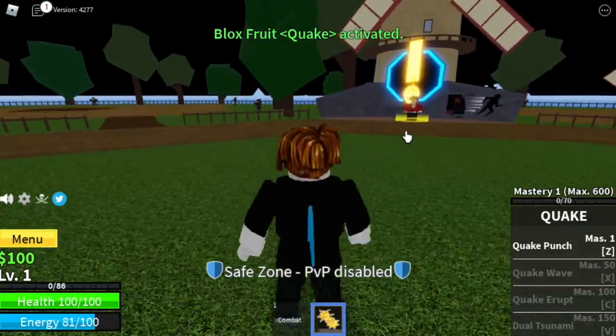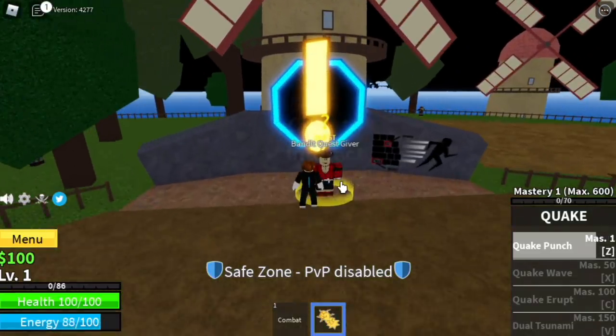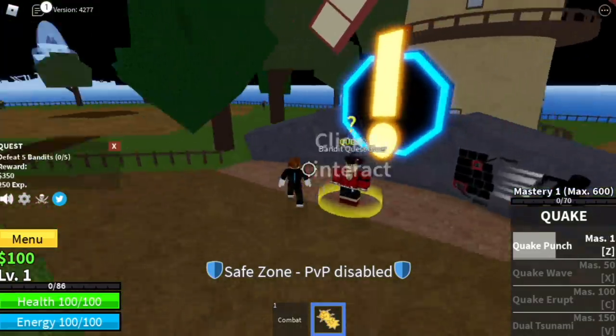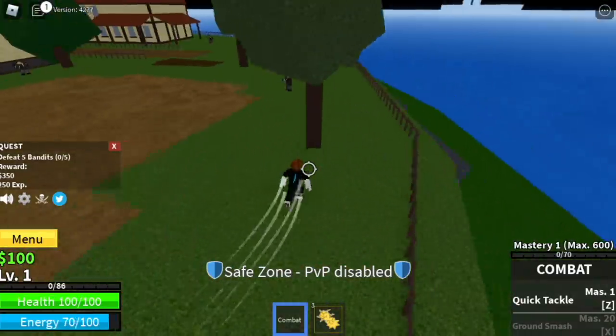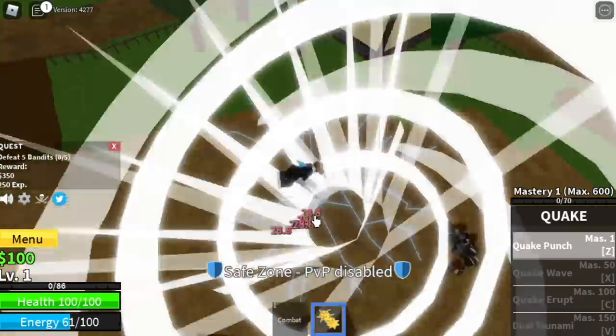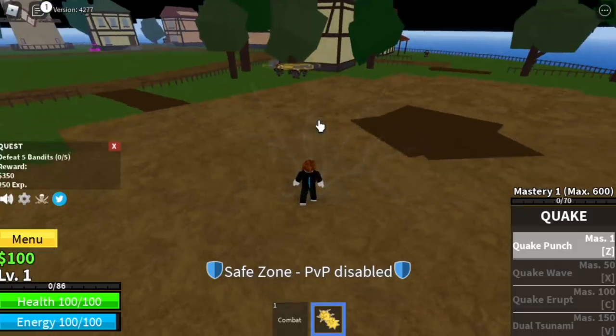So before we start this grinding session, our first skill is the Quake Punch. You should check if it is a single target or a multi-target skill. We're going to start with the bandits — we need to lure 5. Good thing our first skill is not a single target skill, which means we can grind faster.